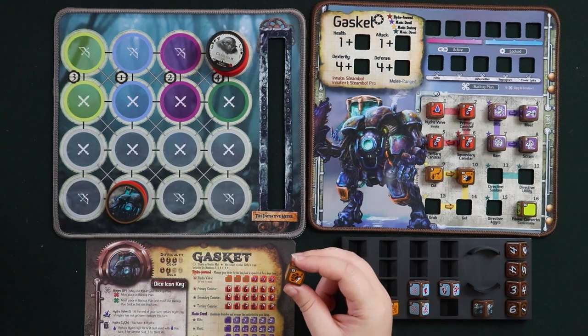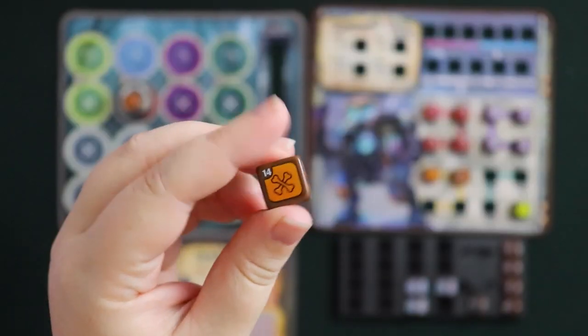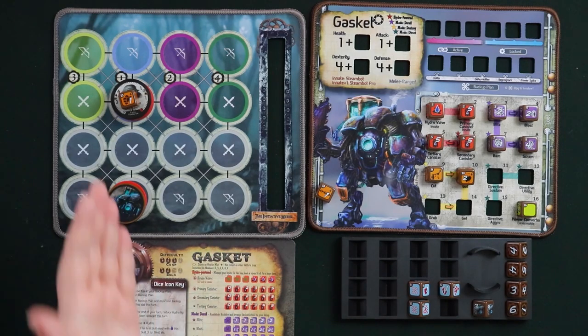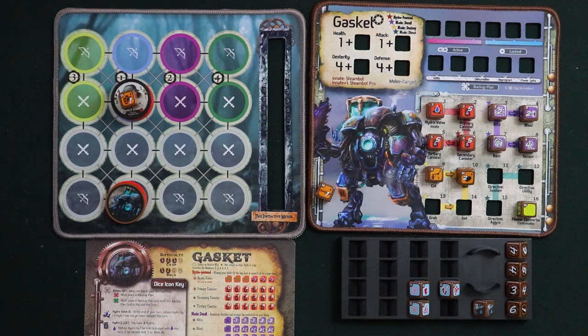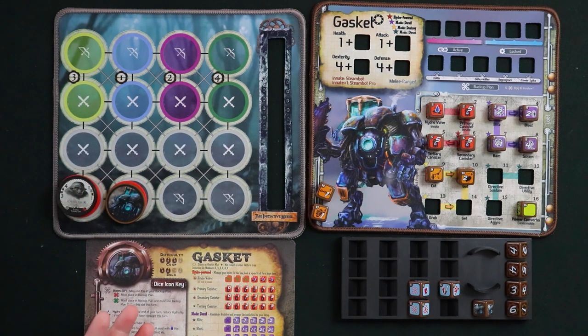Get is Grab's upgrade and can only be used on a unit that already has Grab on it. Most faces show chains, sometimes with a small damage value. When you use Get, you deal the printed damage to the grabbed unit, remove the Grab die, and then pull that unit to a position adjacent to Gasket. So the Grab-Get combo hobbles an enemy, does some damage, and then forces it into close quarters — giving you excellent tactical control if used correctly.